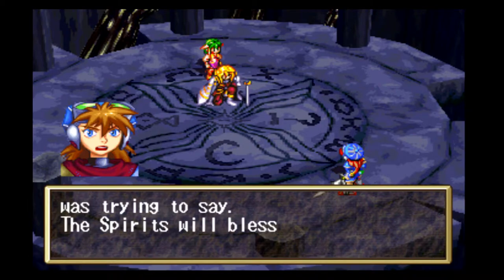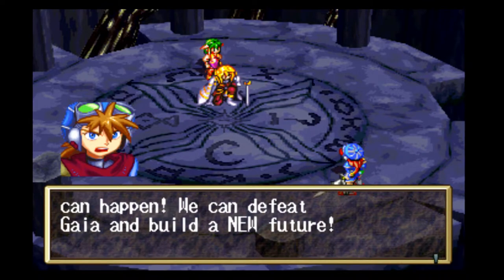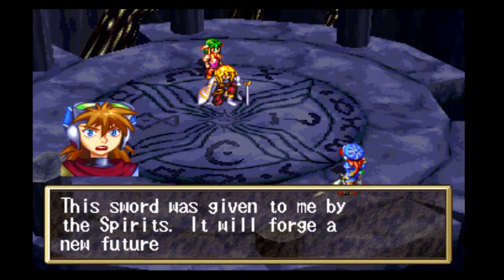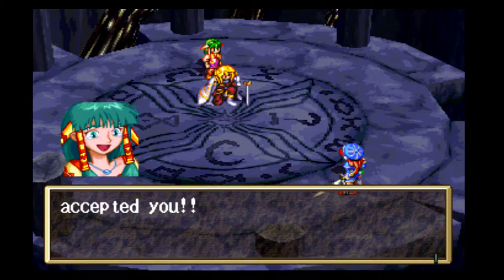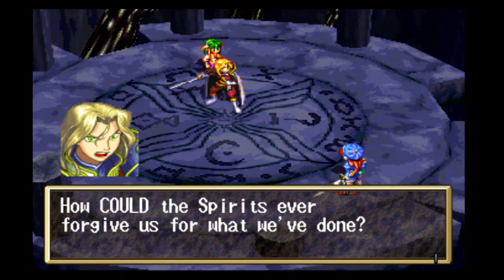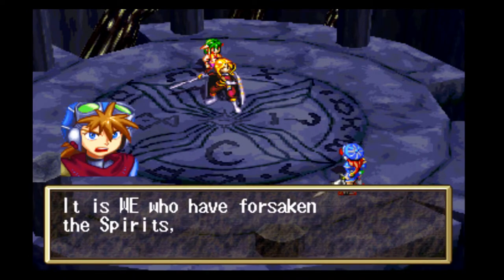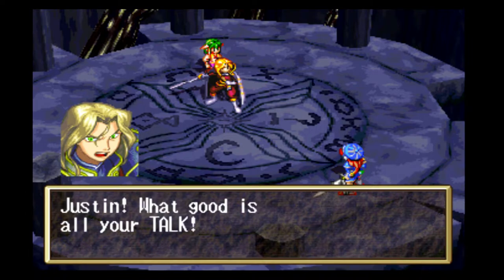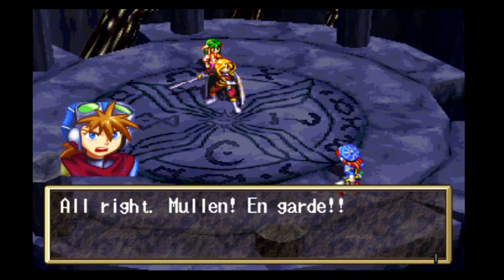My spirit sword is way more powerful in cutscenes than it is in battle. Now I finally understand what Lee was trying to say — the spirits will bless us if we fight with one heart, together. If the will of humanity and the will of the spirits become one, any miracle can happen. We can defeat Gaia and build a new future. The spirits have never forsaken us — it is we who have forsaken the spirits, Mullen, just like you are doing now. Show me with your sword. Alright — Mullen, en garde!